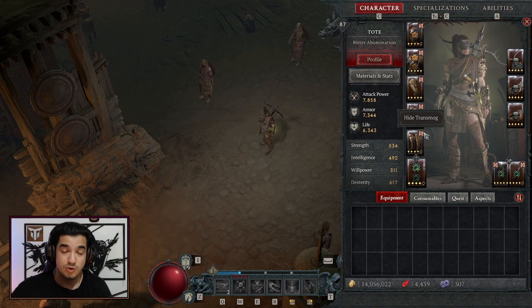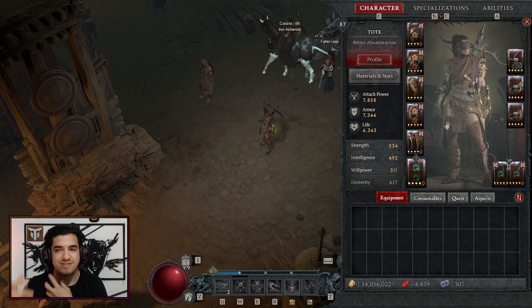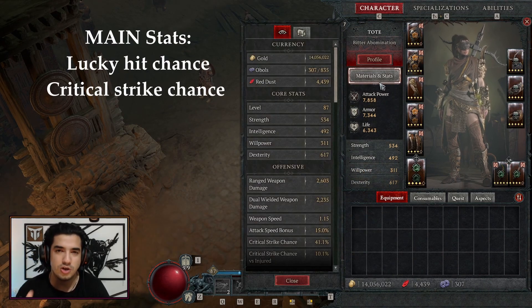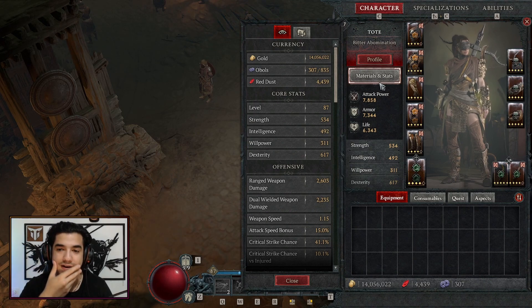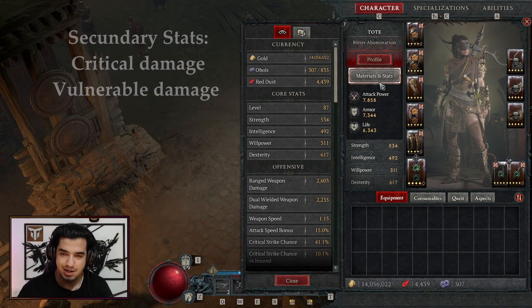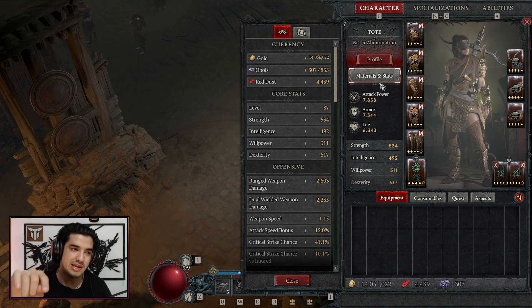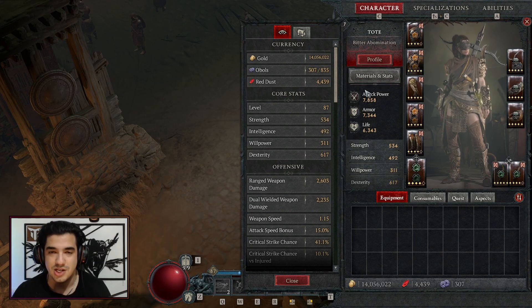You don't strictly need the frost pieces — they're complementary. To reiterate: your main stats are lucky hit chance and critical strike chance so you can activate the poison pool as often as possible. Your secondary main stats are critical strike damage and vulnerability damage. Everything else is flexible. I'll be leaving a link to d4build.gg in the description and in the comment section below so you can see exactly how my build is set up.